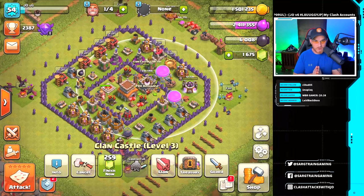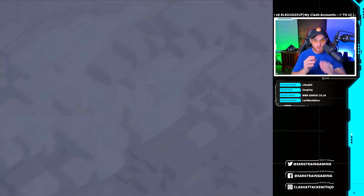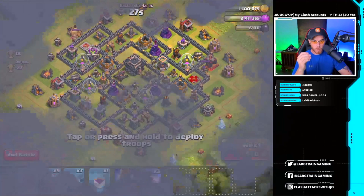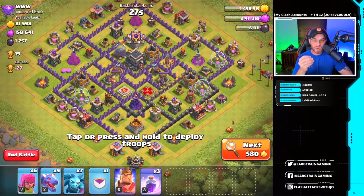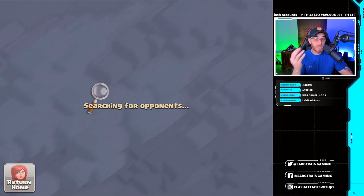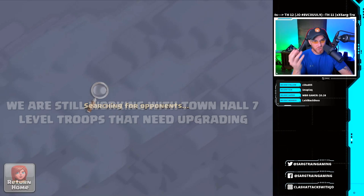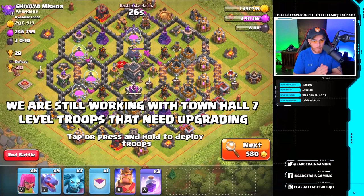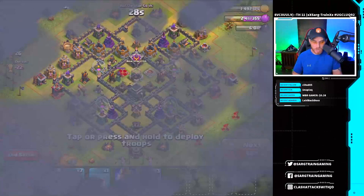Let's get into some global raids and see what's available. We're still finding Town Hall 9s — we were up in Crystal 1 pushing as a Town Hall 7. If we continue to find Town Hall 9s, I'm going to drop back down in trophies after recording, because I need dead loot — dead bases with a lot of gold, elixir, and dark elixir. Facing Town Hall 9s is a little more challenging than I'd like with Town Hall 7 troops, which we're still using right now.